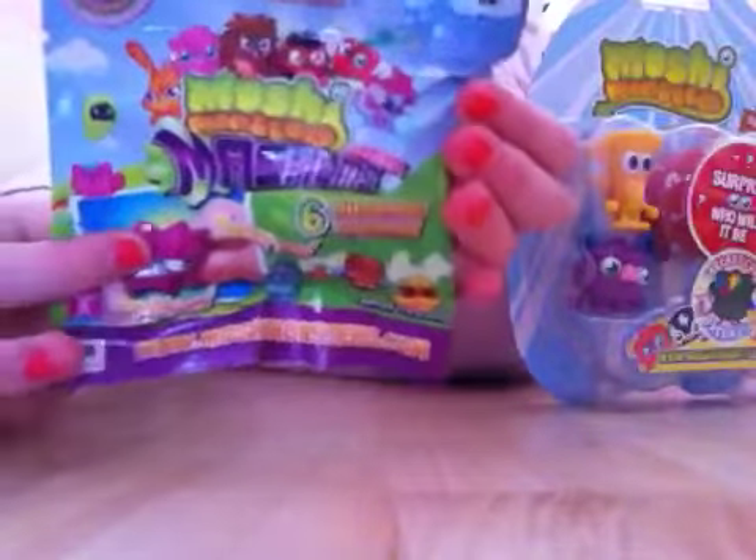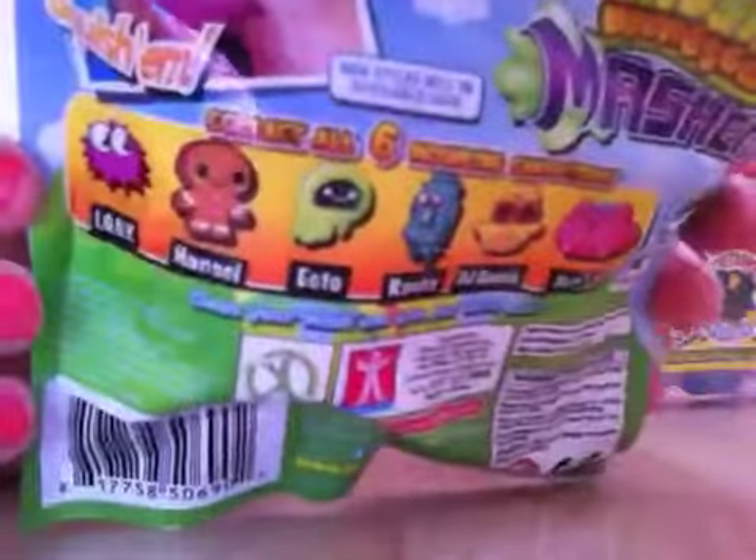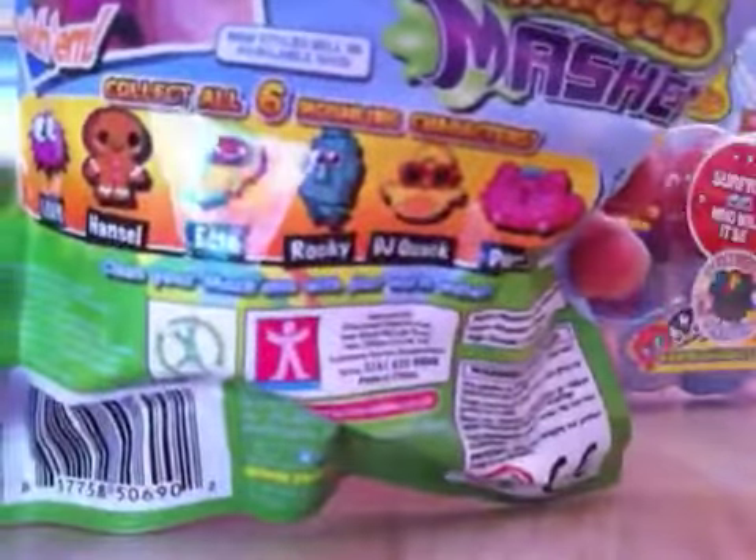I've also got Moshi Monster Mashems. These are the ones you can get: Iggy, Hansel, Ecto, Rocky, DJ Cracken, and Perky. You also get a secret code in here.